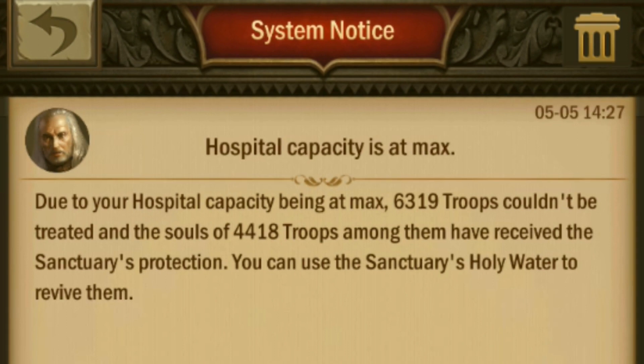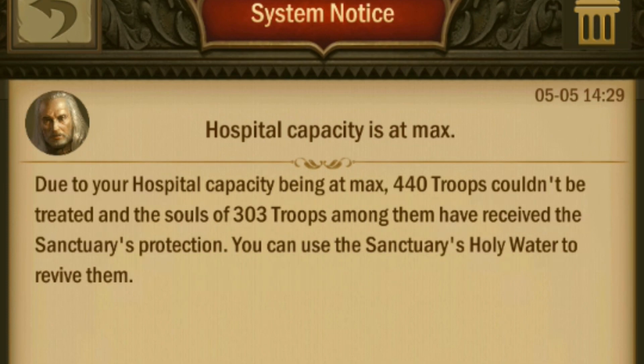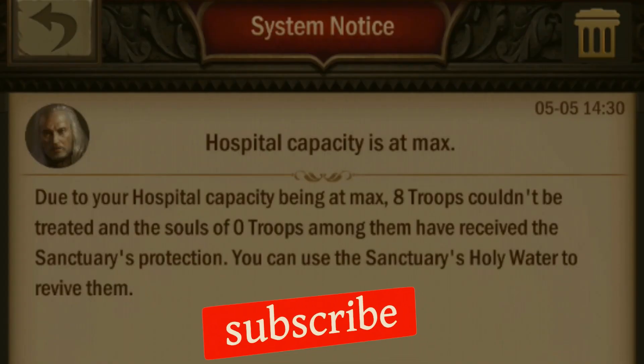On the second hit, 4,418 troops out of 6,139 received the sanctuary's protection, accounting for 71.9% of the troops. On the third hit, we were able to revive 69.8% of the troops. As a result, we can estimate that roughly 70% of troops can be revived in the sanctuary.